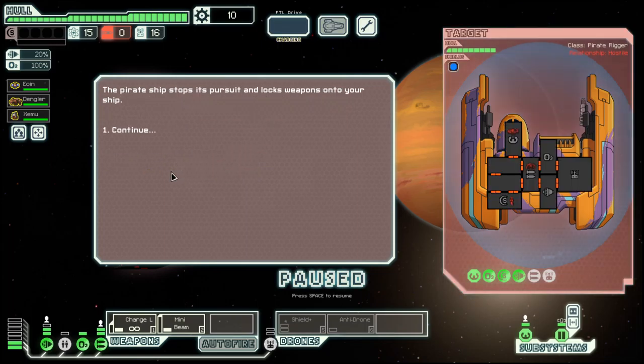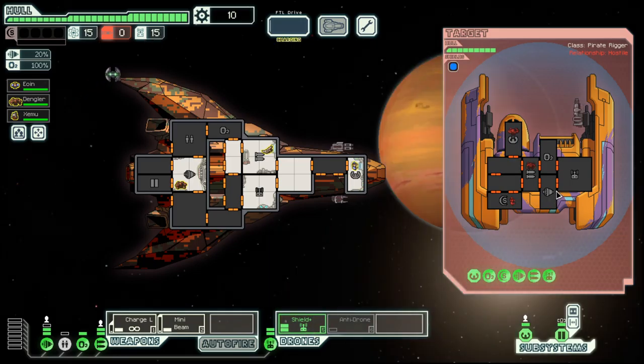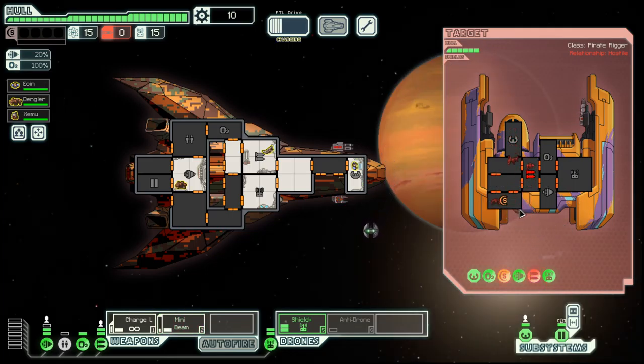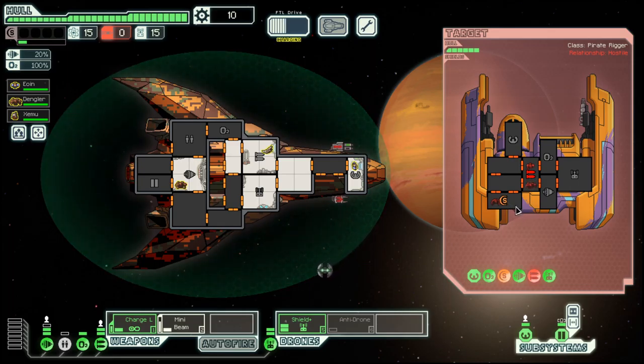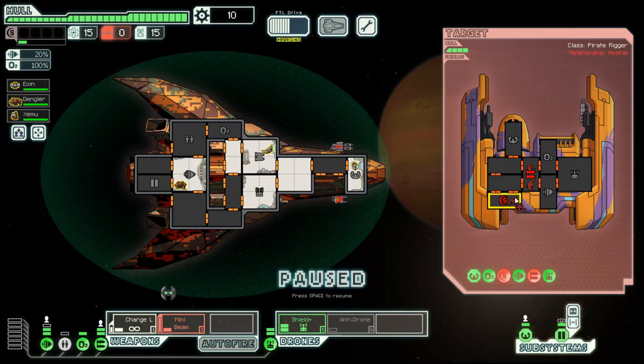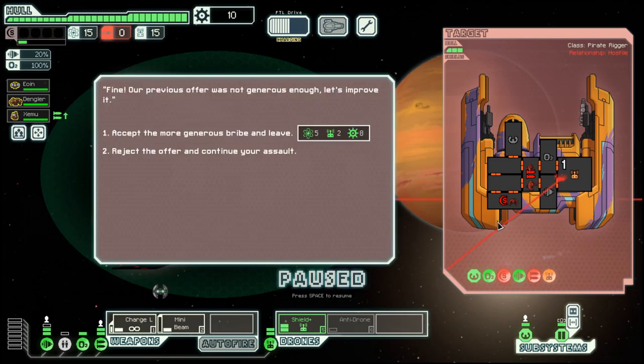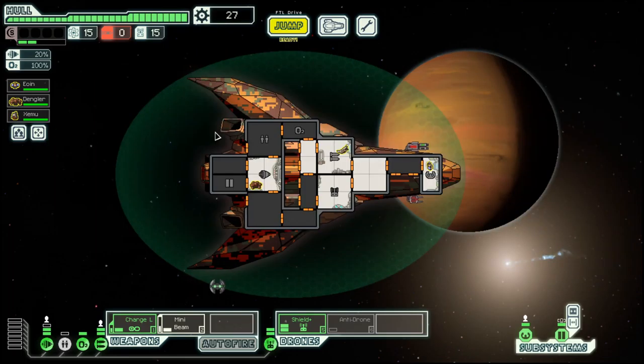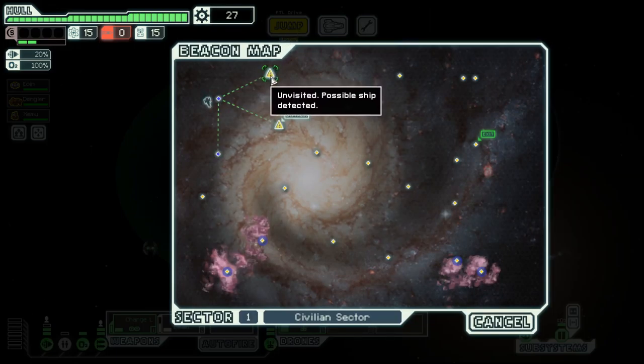We will attack and bring up our shield drone. Looks like they only have one laser so we should be good. They have fire — saw the rock trying to put out the fire — and they are gone because their hull went down to zero. Seventeen scrap. Nice, it's a nice start.